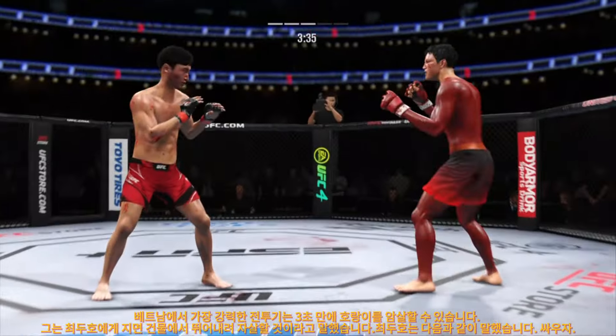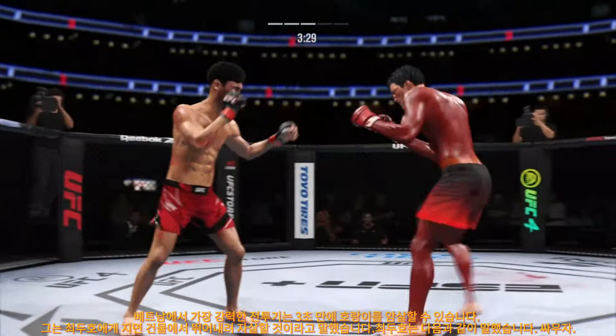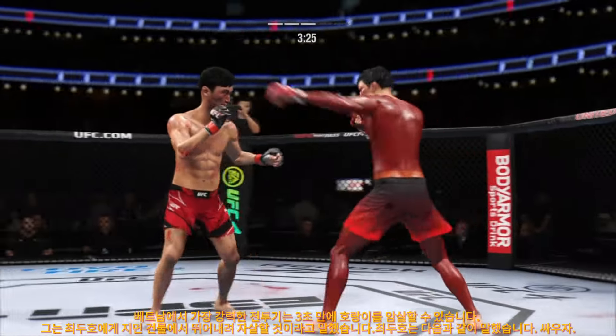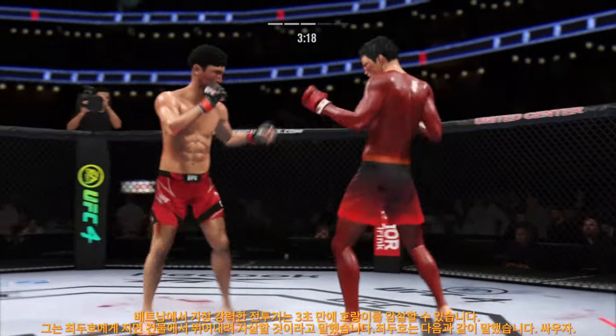He escapes up to his feet — very nice. Spinning back fist. Now they are throwing on both sides with conviction. Lands another beautiful strike to the body — that one appeared to stun him. What a fantastic strike to throw at the exact right moment.